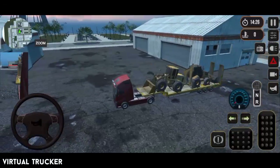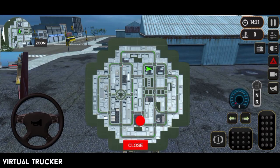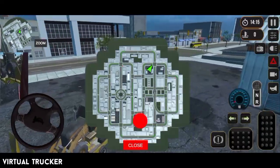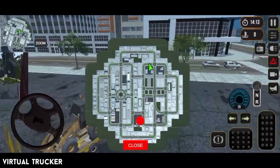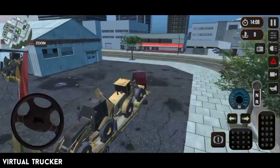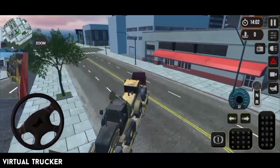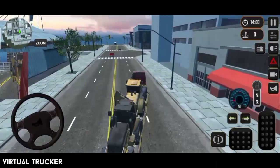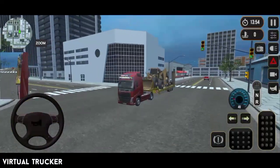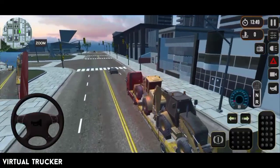Overall, you can see the graphics of the game — they are absolutely amazing. When you get a load, you have to deliver it to the marked area with the red dot at the bottom. But here's the key thing: there is no GPS system, which is going to be very difficult for delivering loads. So basically you need to find your own way.